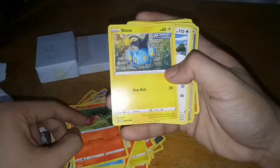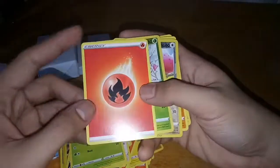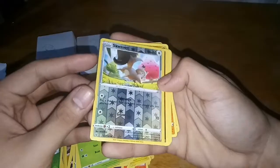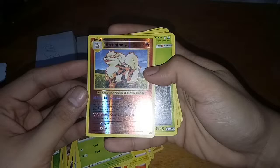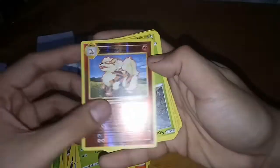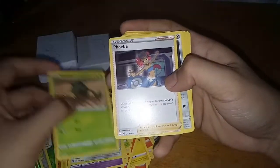Sizzlipede. Snorunt. Lickitung. Another Kadabra. Ponyta. Timbur. Fire type energy card. Another reverse holo — this time it's Ledyba from Gen 2. Another reverse holo Sizzlipede. Okay — this is an actual original card, it's a reverse holo Arcanine from 2016. Oh my gosh! This is probably the best card in the pack — an Arcanine with the OG artwork. So beautiful. Scatterbug. Spoink — a duplicate. Probably the fourth Mawile. Another Kadabra. Phoebe — this is my third Phoebe. I only have one left because I gave the other to my partner.